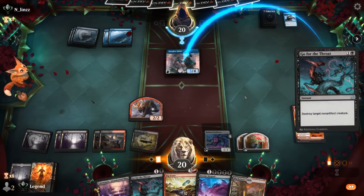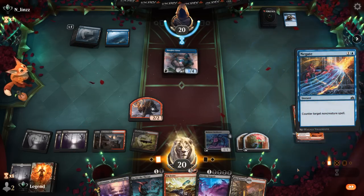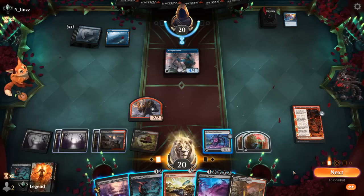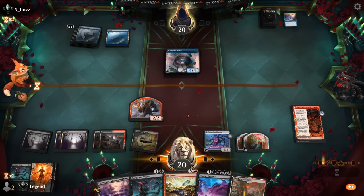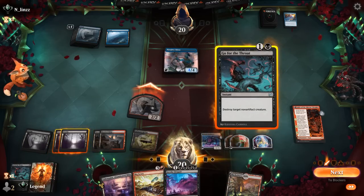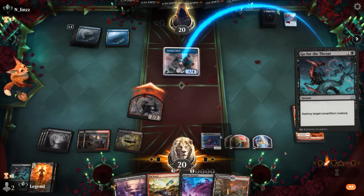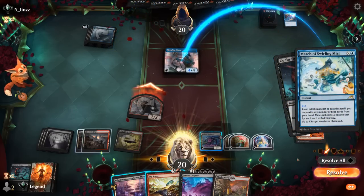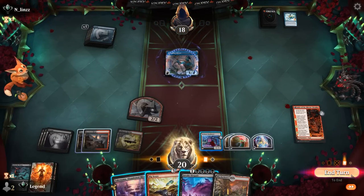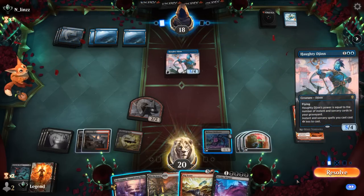Let's go for the Throat on Haughty Djinn to see the response, and then maybe go for Invoke Despair afterwards. Opponent negates, so they still have potentially 2 mana available with Haughty Djinn. Could go for another Go for the Throat, and then if they counter I can still attack and then Invoke Despair. Let's go for it now — if they counter, they'll definitely block, but they'd be tapped out and we get to Invoke Despair, which is probably good enough. Opponent uses March to phase out, so now Invoke Despair would not kill Haughty Djinn — we can just pass and draw with Bankbuster.